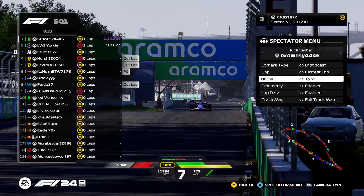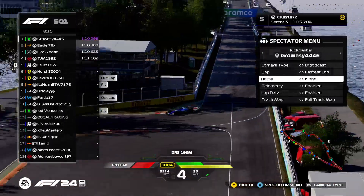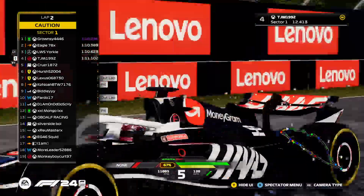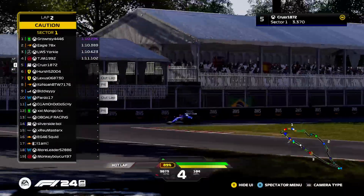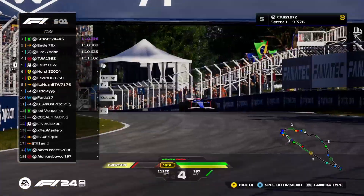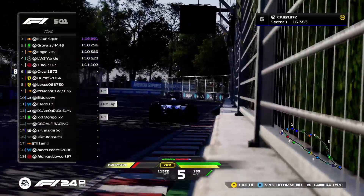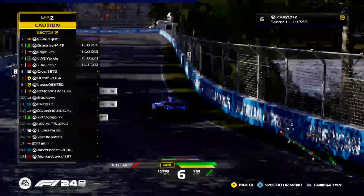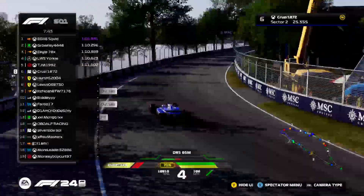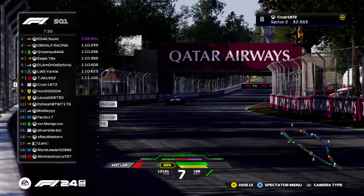Looking at tyre selection — a lot of people have gone for the medium, with only four drivers on the soft. TJ comes across the line with a 1:11, plenty of time to improve. He's nearly nine tenths down on Groundsy. First laps are all coming in now — Cruz looks like he's going for a second run. Turn three and four you want to click them and get as close to that wall as possible to gain momentum coming out. Yellow flags in front, Cruz pretty stable.